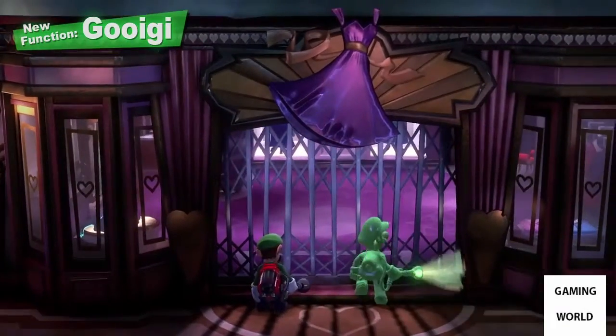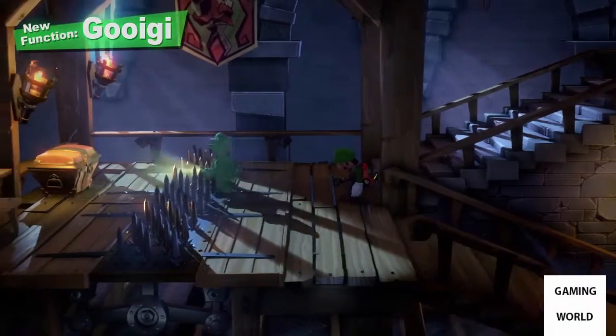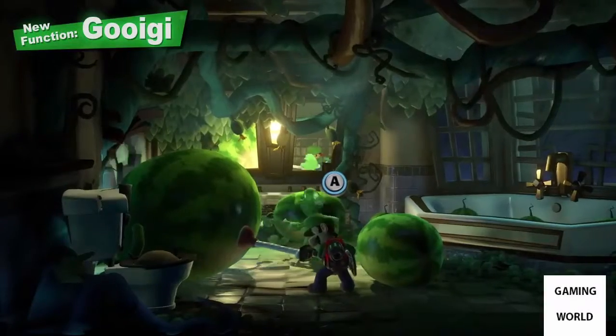Gooigi can do everything from slipping through metal fences to walking on spikes. Indeed, there are obstacles too great for Luigi to handle on his own.